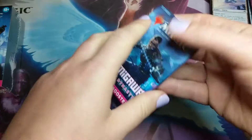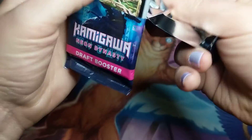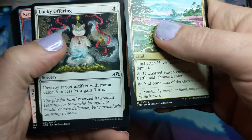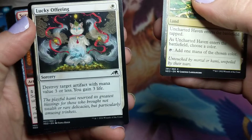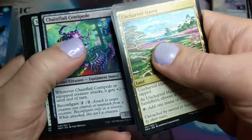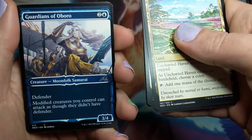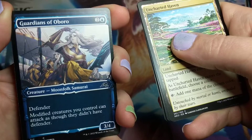Last pack of this kit. I don't think we hit anything crazy — no mythics, nothing that really jumped out at me. Uncharted Haven. Oh — it's one of the little shop cats, the lucky cats! And we already had one of those, but I guess there's alternate art. Cool.